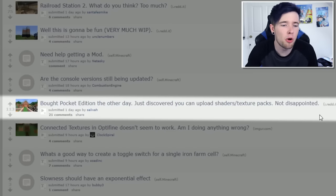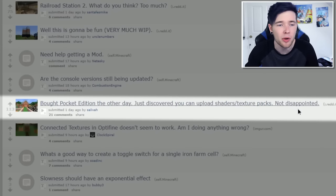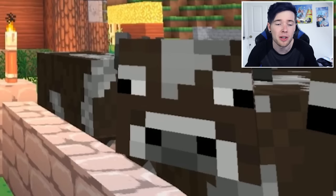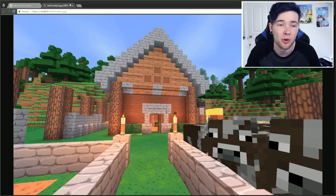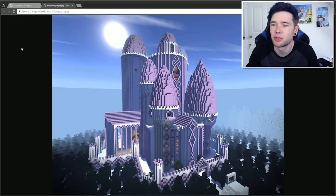Strategy ball pocket edition — just discovered you can upload shaders and texture packs, not disappointed. Wow, that looks nice! I love it, it's like a cartoon-realistic pack, and these cows are looking really impressed as well. So now pocket edition, console, and Windows 10 are catching up, meaning you can do amazing things in those games too — you don't feel like you're getting a budget version of Minecraft. And then we end on a giant pink castle, which is crazy.